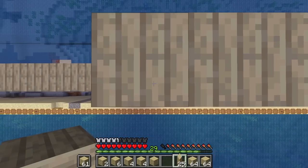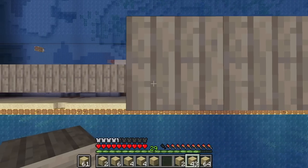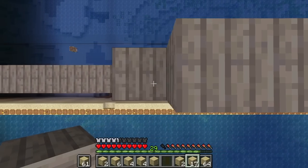This pinball machine is 256 blocks deep. The inner walls of the cabinet are going to be four blocks in from each side. I have a lot of blocks to place — this is 256 blocks wide, I'm placing them three deep, and I'm doing so incredibly quickly.